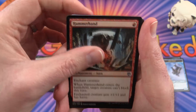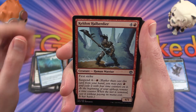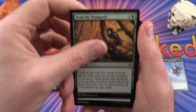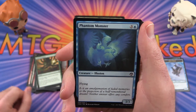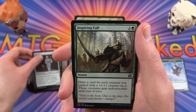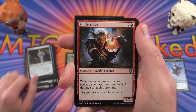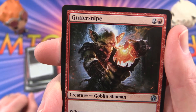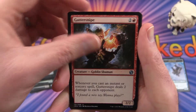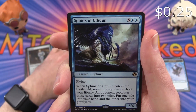Next up, we have Hammerhand, Doomed Traveler, Mnemonic Wall, Keldon Halberdier, Butcher's Glee — I love this artwork, I've seen that several times — Lead the Stampede, Aerial Predation, just a non-foil, Phantom Monster, Battle-Rattle Shaman, Necromantic Selection, and uncommon is Inspiring Call, Guttersnipe, another one of these goblin dudes. Looks like he's forging something or slingshotting something. Staggershock, and a Sphinx of the Chimes is the rare.